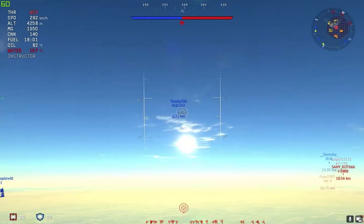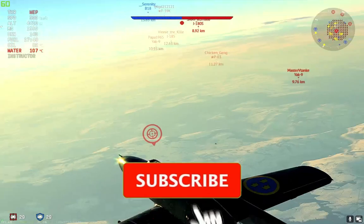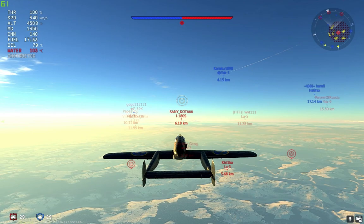Hello guys and welcome to the channel. Today I'm doing a quick review of the J21A1, the Swedish 3.0 fighter. I really love and hate this plane at the same time. It overheats really quickly and it doesn't like to dive that much — just like a Yak. Once you pass 700 kilometers per hour, your wings are going to rip.